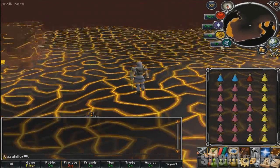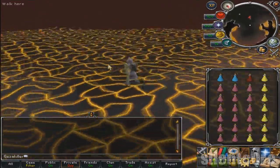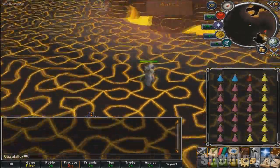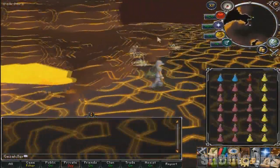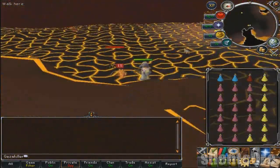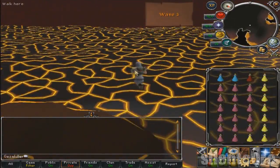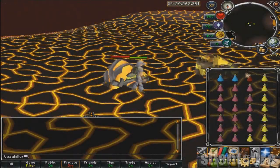Moving on to the different waves — before I start, if you die at any point you don't lose anything; you'll just be placed back outside the fight cave with tokkul as a reward for your efforts. For most of the waves you will be able to tell when a new monster is about to come. When you see two of the same monster that means a different type of monster should spawn the next wave. For example when two prayer-draining birds come on wave 2, a Tz-Kek will spawn the next round. Then when you see two Tz-Keks that means the next wave there will be a Tok-Xil ranger spawning the wave after that.